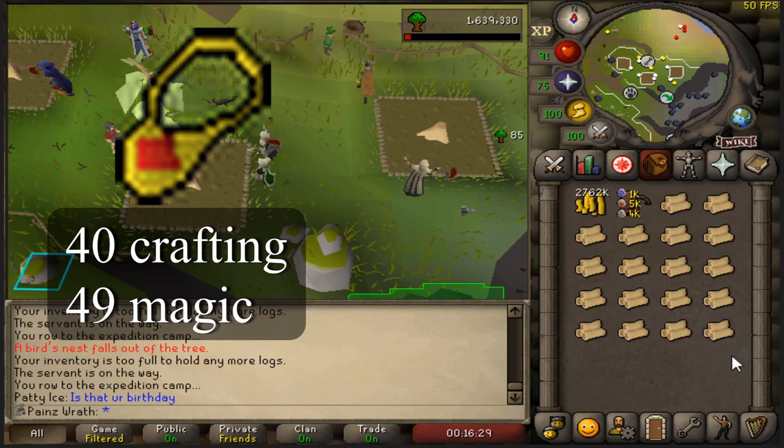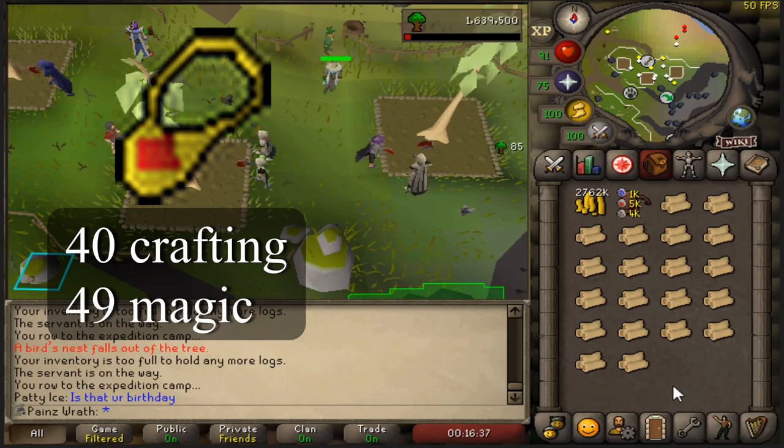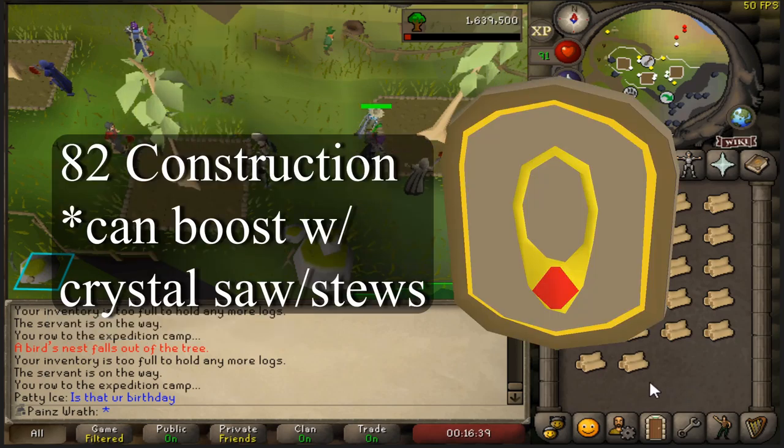You will also need a dig site pendant so you can actually get to Fossil Island. You can craft these at a pretty low Crafting level and Magic level to imbue them. You can also put a mounted dig site talisman in your house, which costs 82 Construction. I was able to boost from 75 using a plus five boost with a spicy stew plus the crystal saw, giving me a plus seven to plus eight boost to put that in my house. So I now have unlimited teleports to Fossil Island and do not have to bank constantly, because you only hold five charges in a regular dig site pendant.